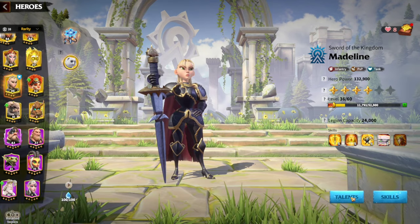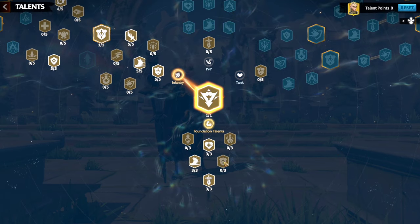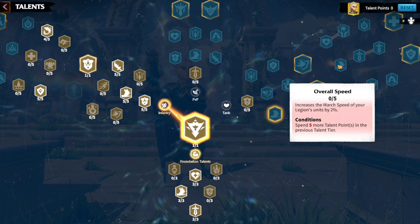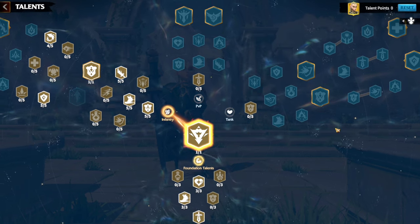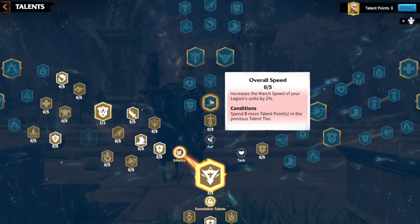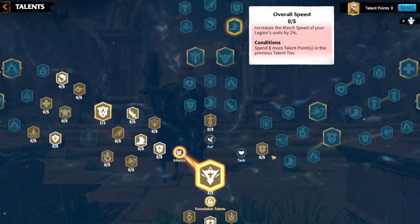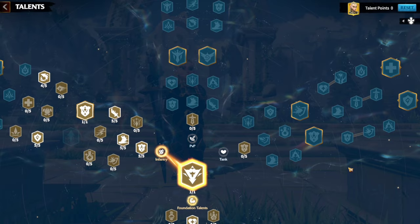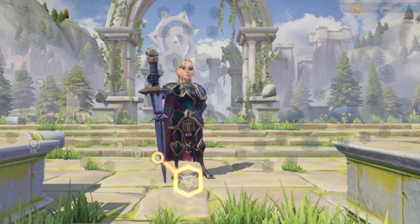So let's go to the Madeline talent tree and see what's really going on. I had this march speed: 10%, another 10% making it 20%, another one for 30%, 40%, plus this one here at 9%. So I had 49% march speed from the Madeline talent tree.